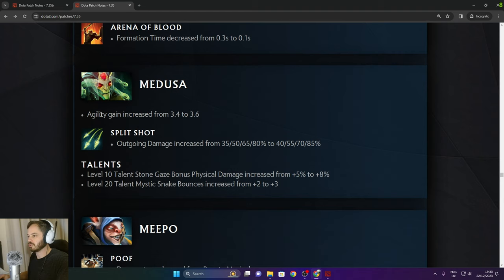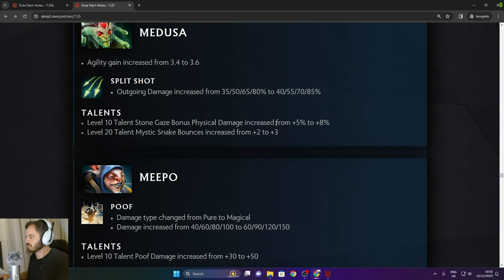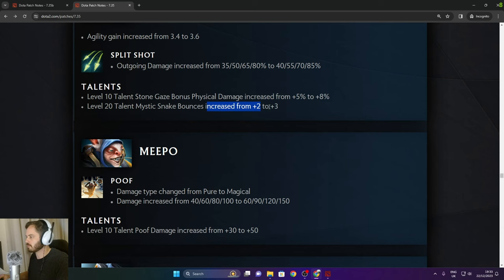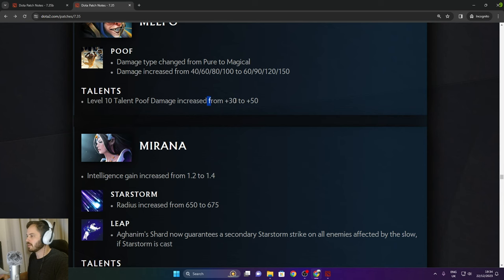Medusa: agility gain increased from 3.4 to 3.6. Split Shot outgoing damage increased in late game by 5%. Level 10 talent Stone Gaze bonus physical damage increased from 5% to 8%. Level 20 talent Mystic Snake bonus bounces increased from 2 to 3. Meepo: Poof damage type changed from pure to magical, damage increased from 100 to 150 in the late game. Level 10 talent Poof damage increased from 30 to 50.